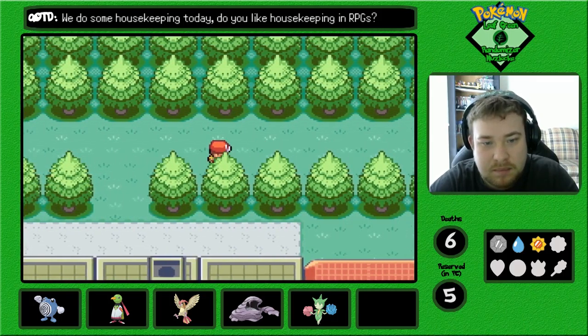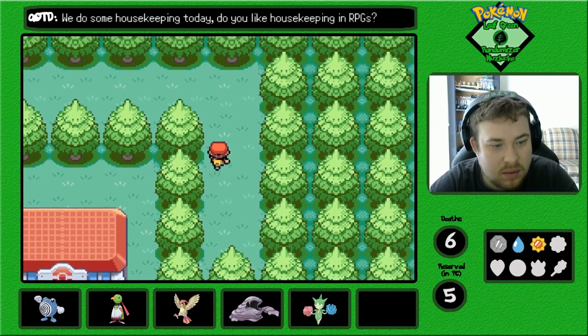I don't know what to do with the Chansey — I'm probably not going to use it. Normally it's an Eevee, but I kind of forgot that those are also randomized. Is there anything down here? No.